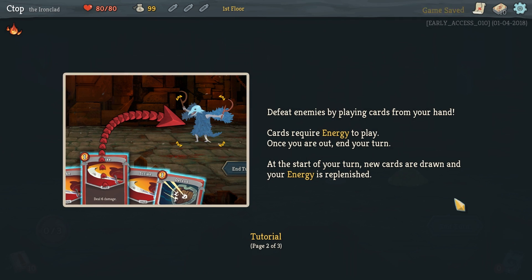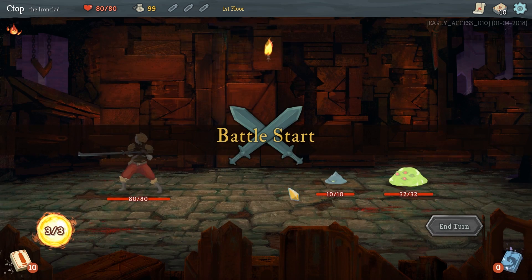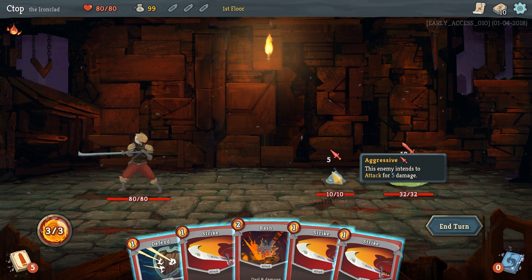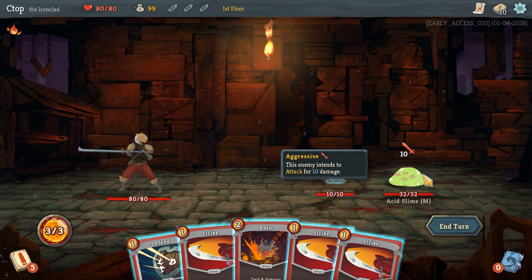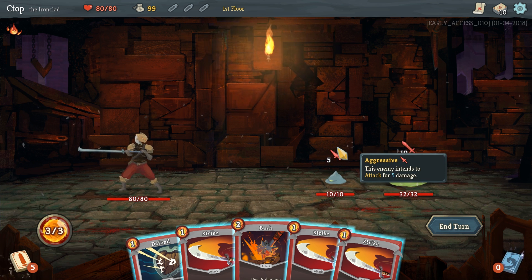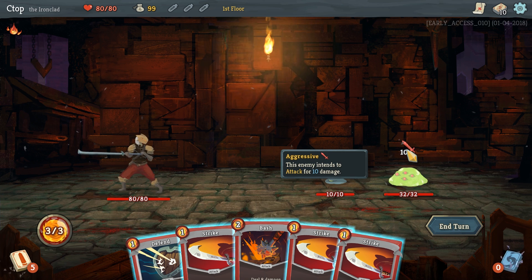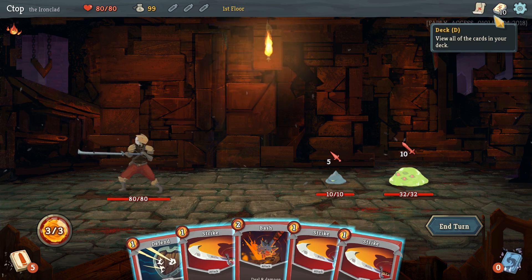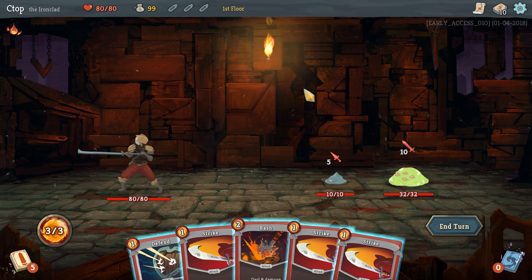Let's go this way, start right there in the middle — it's gonna be combat. I already know the tutorial, already done it. So this is our first room, and we've got a couple piles of goo to fight. We got a spike slime and an acid slime. You can see what they intend to do on their turn.